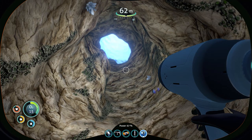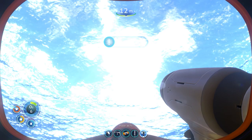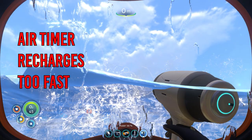In Subnautica, when you free dive down underwater, there is a countdown timer which shows you how much time you have left underwater before dying. When you resurface above the water, this so-called oxygen meter rapidly recharges in a matter of seconds and you are ready for another free dive.